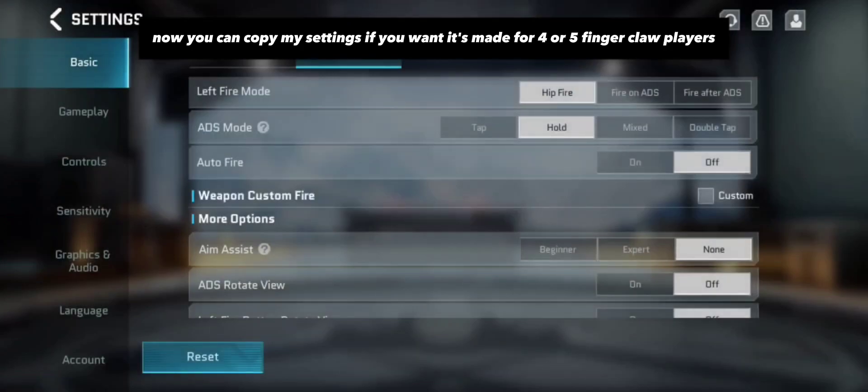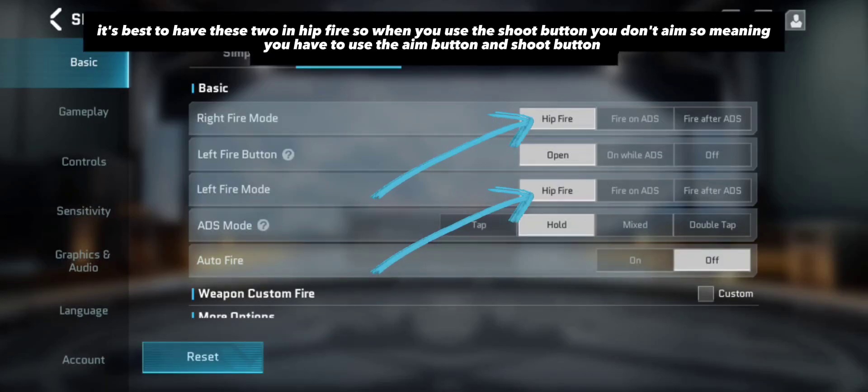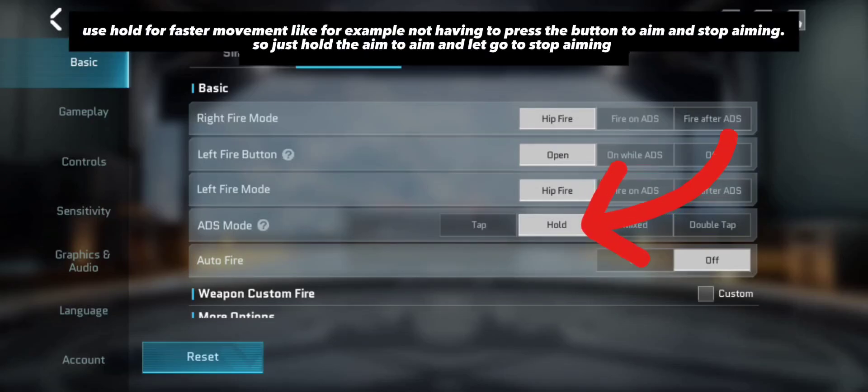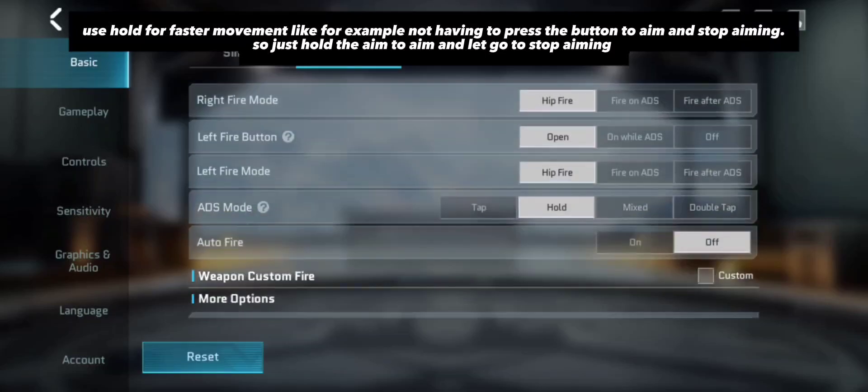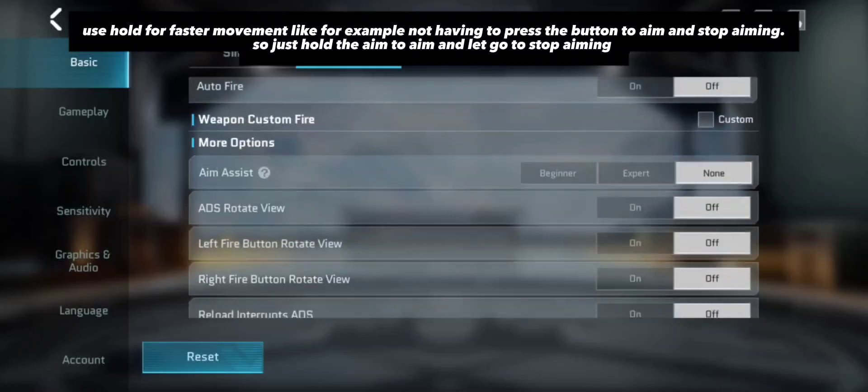You can copy my settings if you want — it's made for four or five finger claw players. It's best to have these two in hip fire, so when you use the shoot button you don't aim, meaning you have to use the aim button and shoot button separately. Use hold for faster movement — for example, not having to press the button to aim and stop aiming, just hold to aim and let go to stop aiming.